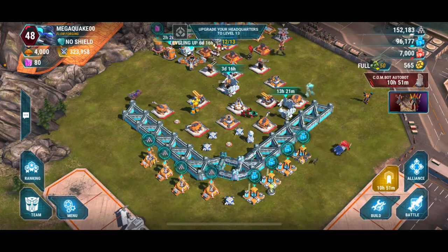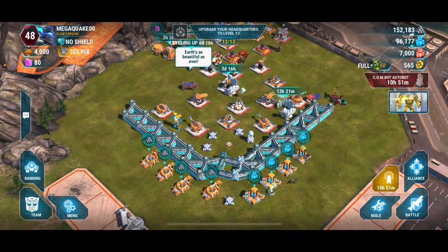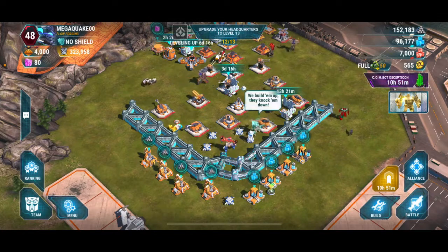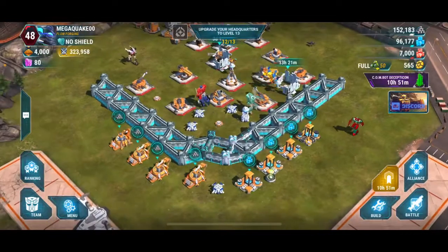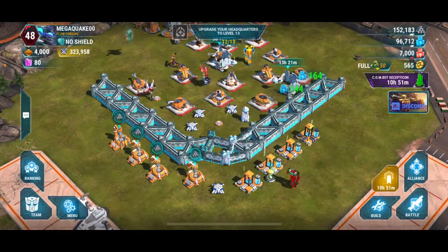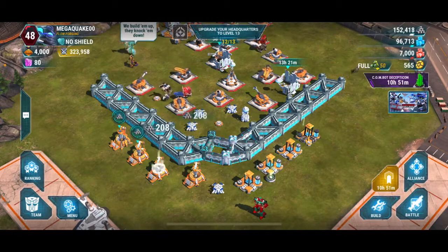I'm going to show you my base to highlight some of the things I've done. There are multiple ways you can set up your fencing — this is how I did it. I saw one of my teammates set it up this way and I liked it, so I copied him. On the right side here you have energon — I just click that and you can see I've collected energon. Over here you have ore.